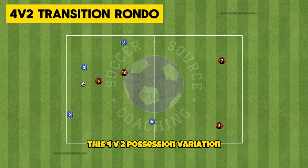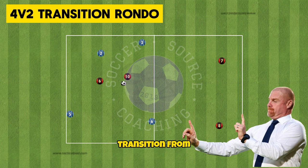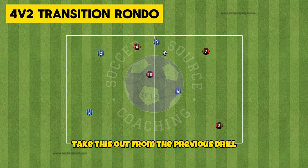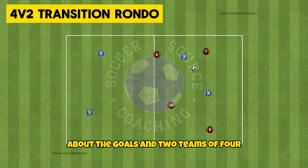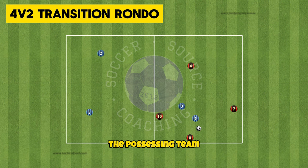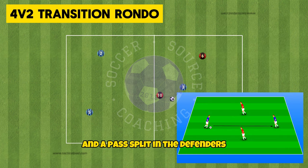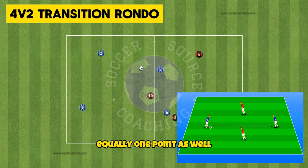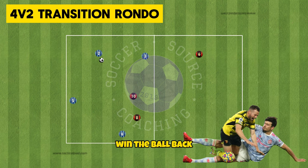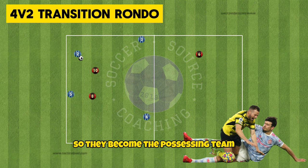This 4v2 possession variation really focuses on not only just keeping the ball but also quickly transitioning from defence to attack or attack to defence. Take the previous drill without the goals and two teams of four. One team will start with the ball with two defenders coming into their half. The possessing team must try and make as many passes as possible with five passes equaling one point and a pass splitting the defenders equaling one point as well. If the two defenders win the ball back they must try to pass the ball back to their teammates in their own half so they become the possessing team.